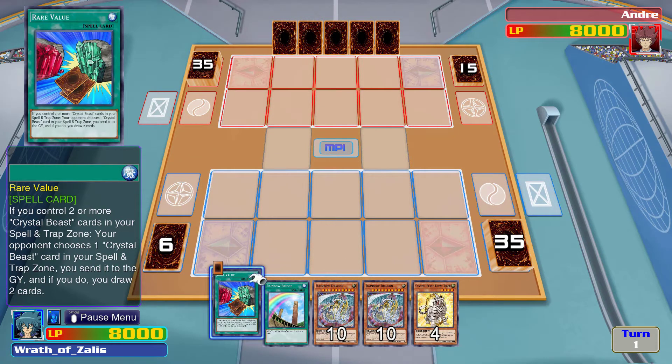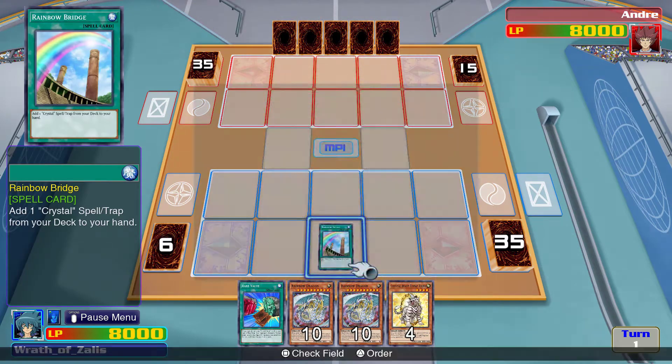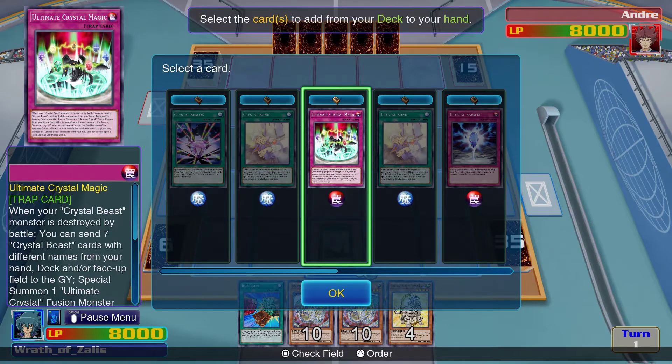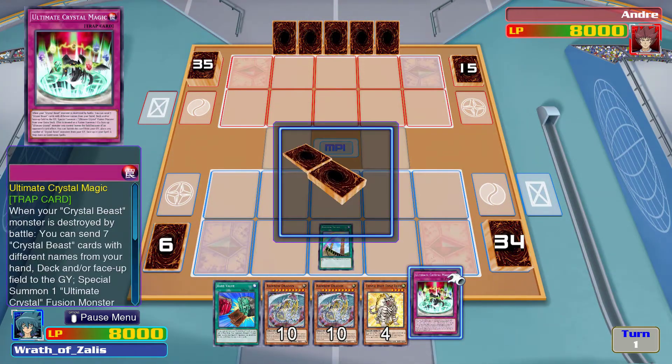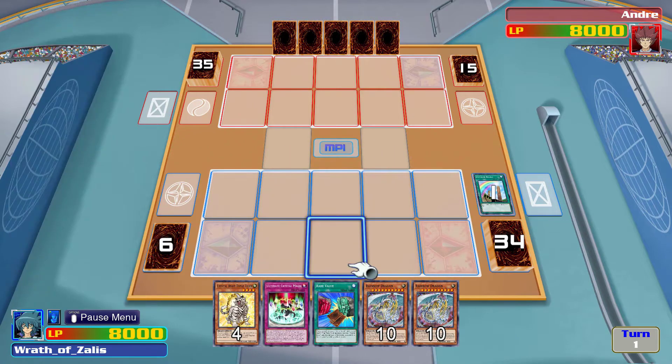Rare Value — if you control two or more. Rainbow Bridge would be good — I can add one Crystal Beast spell or trap. Ultimate Crystal monster — I want to see if this works. I feel like I'm reading this card wrong because it can't be that powerful, there's no way.